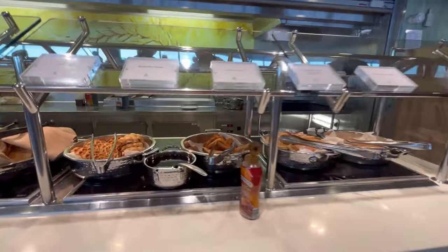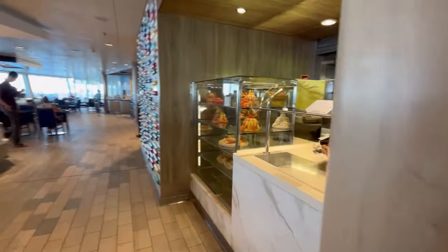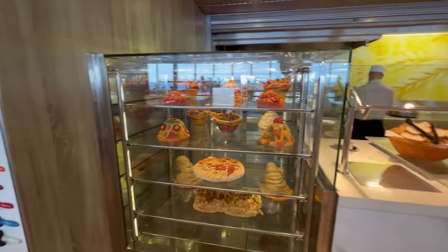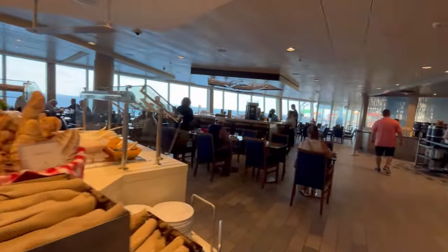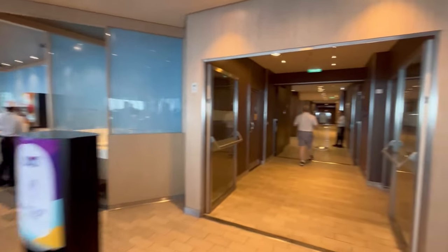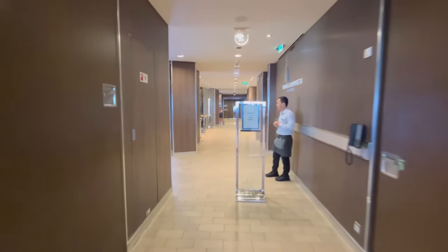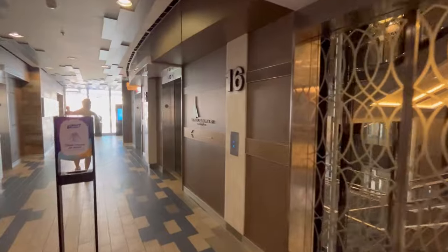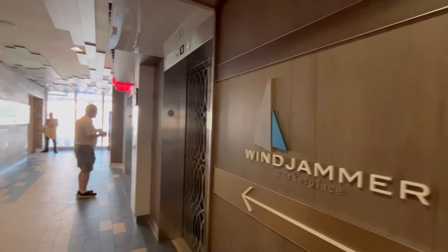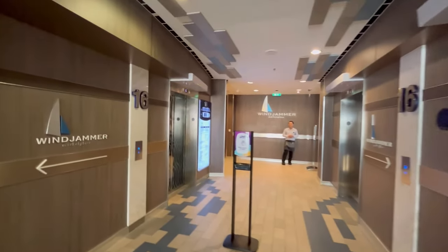The Windjammer has sugar-free syrup available. Other breakfast options on Harmony include the Solarium Bistro, Mini Bites, Park Café, the Royal Promenade, and of course the main dining room. If you're continuing the full ship tour, next up is the Suites Lounge and Coastal Kitchen.